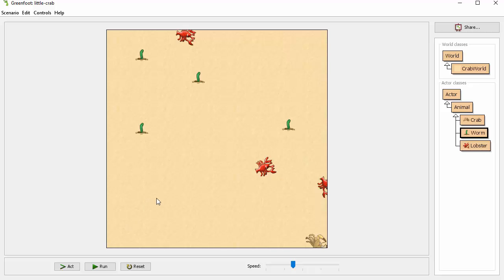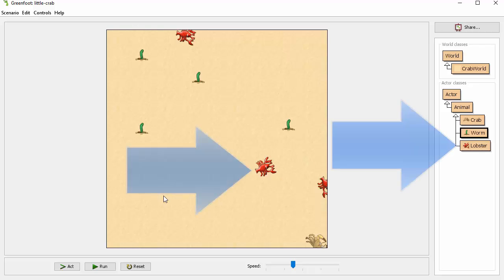What you're looking at is the same game that we were playing earlier but with lobsters having been added in. The lobsters, as you've probably figured out, eat the crabs but they don't eat the worms.